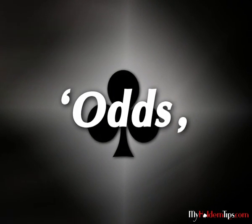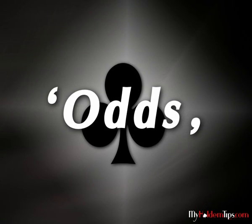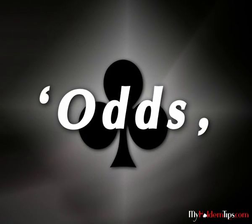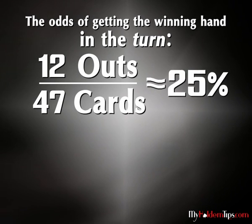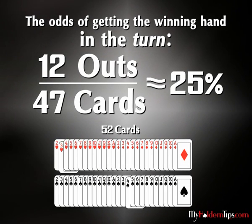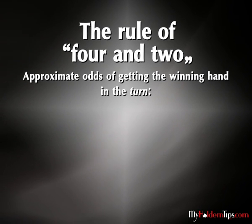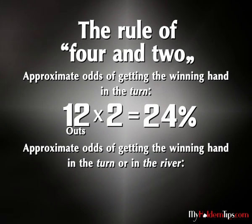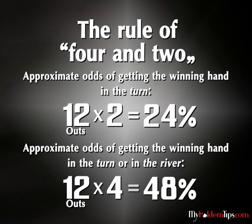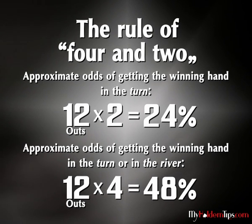Odds. Calculating the odds of getting one of the outs is quite simple: you divide the number of outs by the number of cards you haven't seen yet. If we take the previous example, the odds of getting the winning hand on the turn is twelve out of forty-seven, which equals twenty-five percent, because there are forty-seven cards you haven't seen yet. Phil Gordon developed a simple rule of four and two: multiply the number of outs by two for the turn, and by four for the river. This is not the exact percentage, but it's almost always good enough, because rarely do you need the specific calculation.